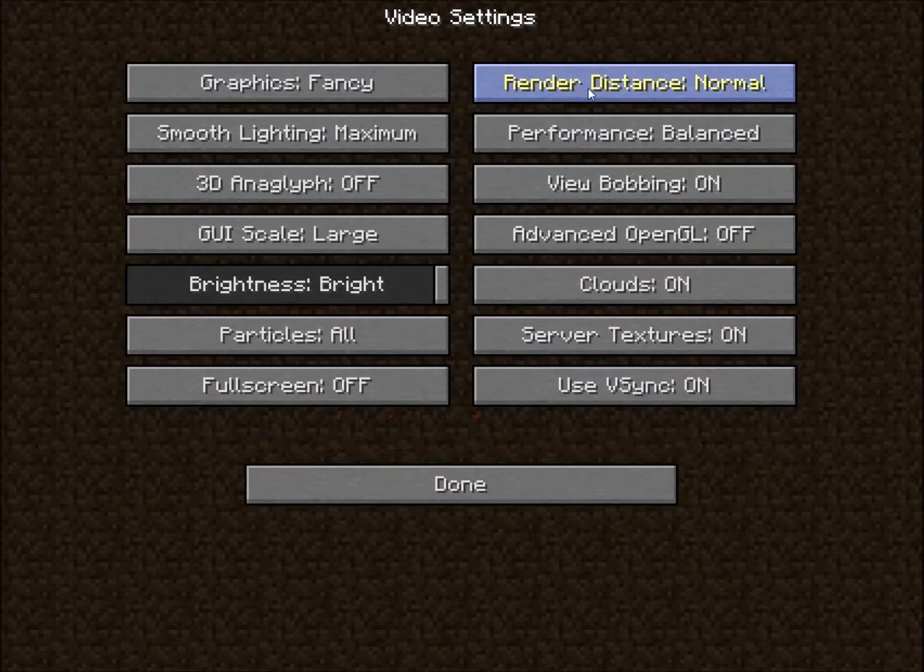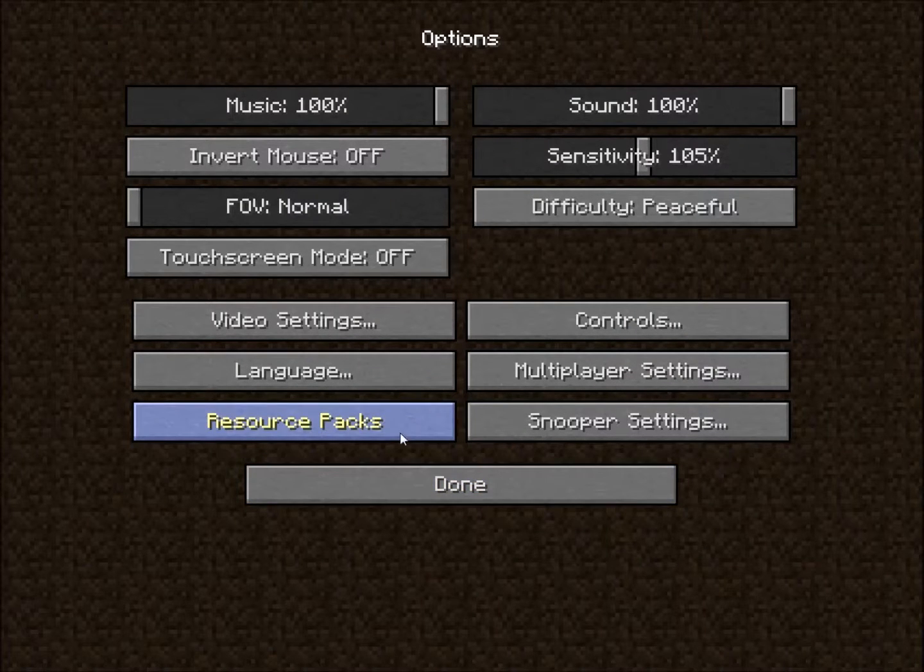If you have a slow computer, you wanna lower the render distance — something like normal or short. If you have a really bad computer, you can put it on tiny. I have a fast computer so I like to use far. There's also full screen — that's if you want the entire screen — but I don't really use that. Then there's multiplayer settings, but you don't really need to use those just yet.